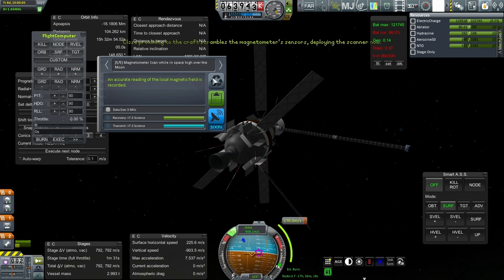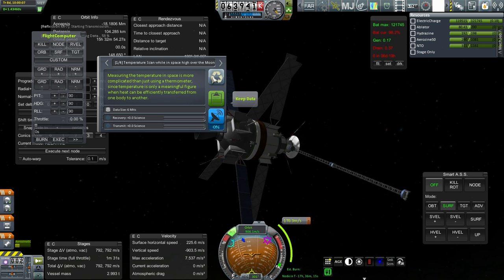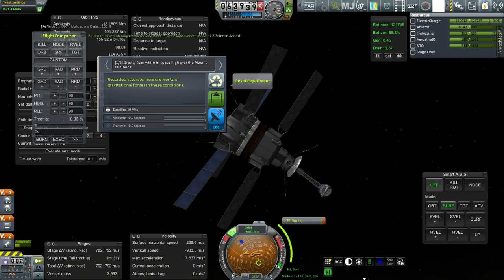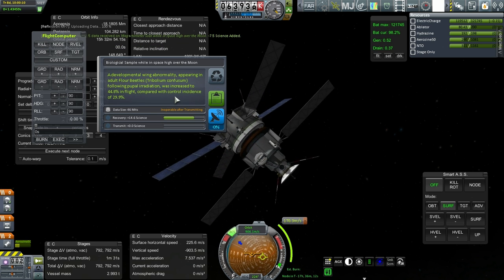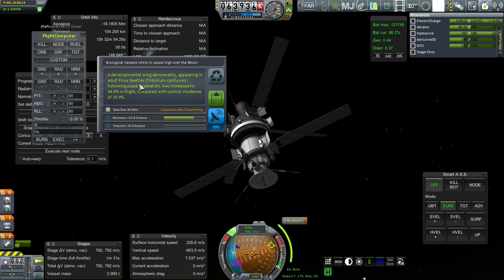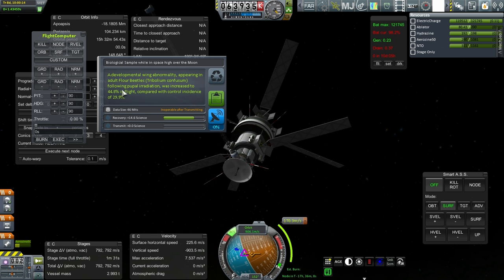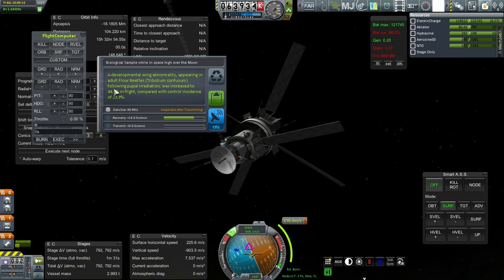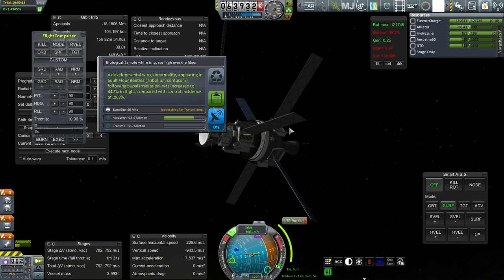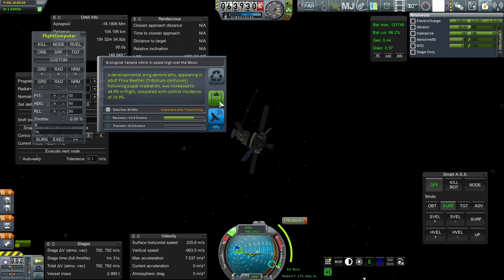Film return camera, we are going to keep. Geiger counter — useless. Magnetometer scan, we can transmit. Temperature scan — we've done before. Micrometeorite — done before. Gravity scan — done before over the Moon's Midlands. Biological sample: developmental wing abnormality appearing in adult flower beetles — Tribolium confusum. Following pupal irradiation, the rate was increased to 44.8% in flight compared with control incidence of 29.9%. Fascinating. Let's recover that.